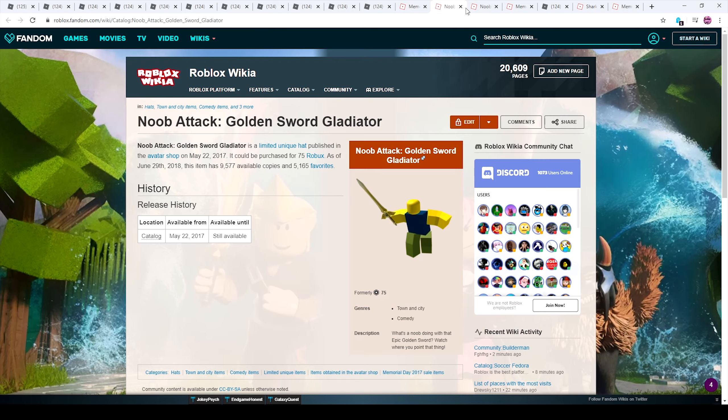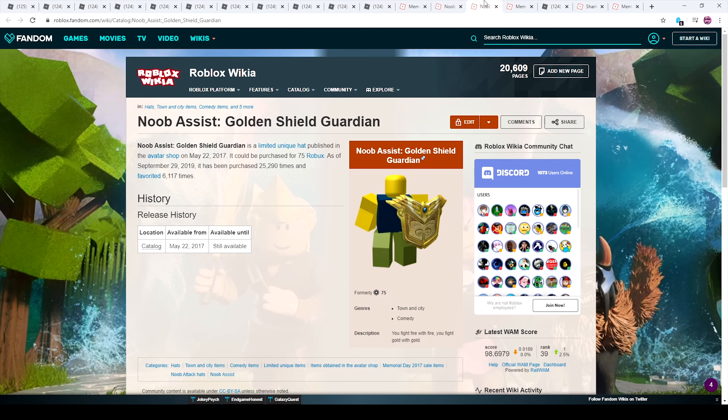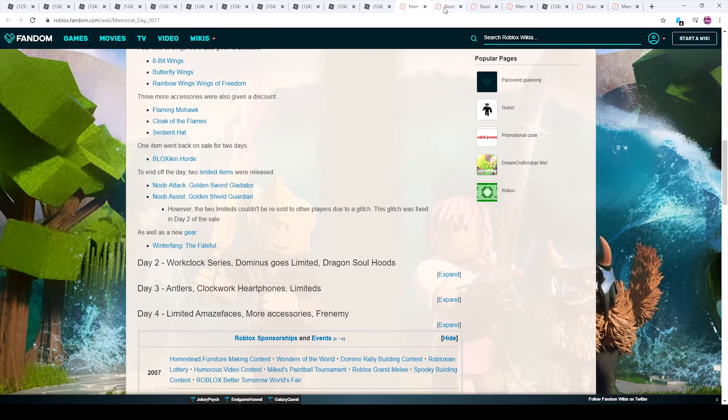For the noob attacks, you don't even need to make a brand new noob. Just reuse an older one, take a sword, scale it down, adjust the vertex count so it fits the Roblox catalog, and you're done. That covers day one technically.